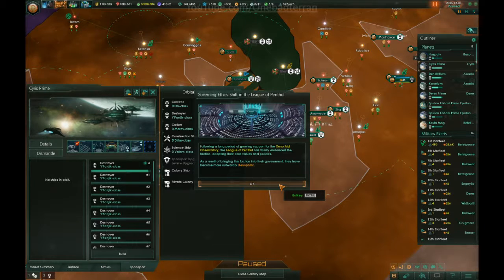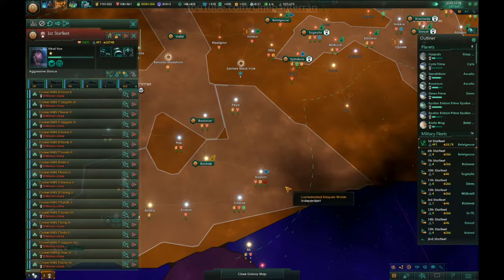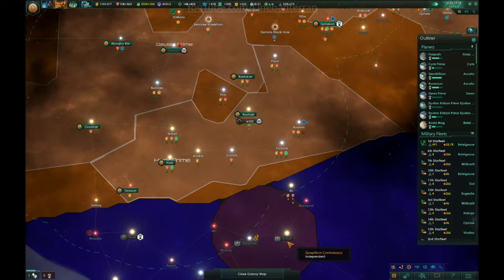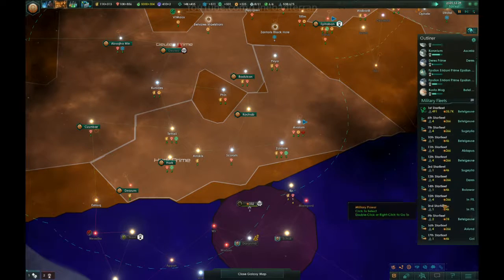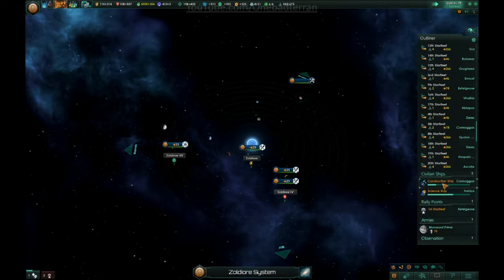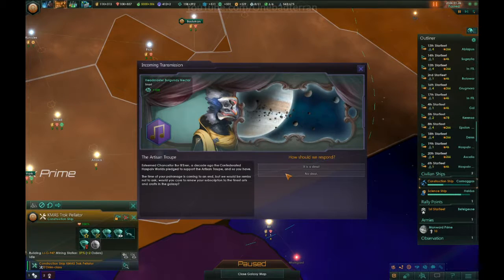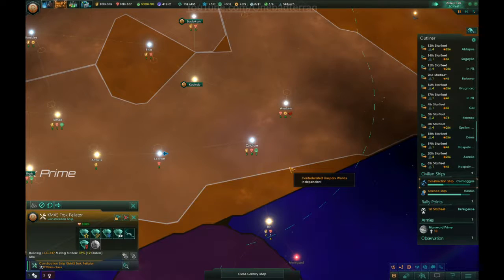The League of Penthal have fully embraced xenophilic actions. It just occurred to me I can't actually get to these guys. Hey construction ship, if you could get me the Burr sector that would be fantastic — except that's already a thing in Zoldior. I'm still going to be your patron, absolutely.